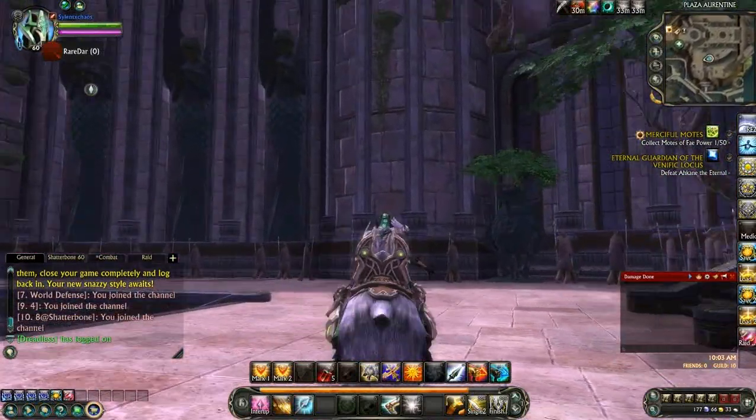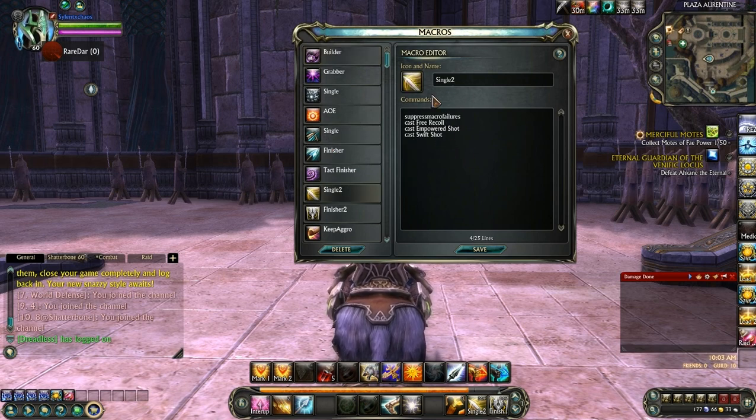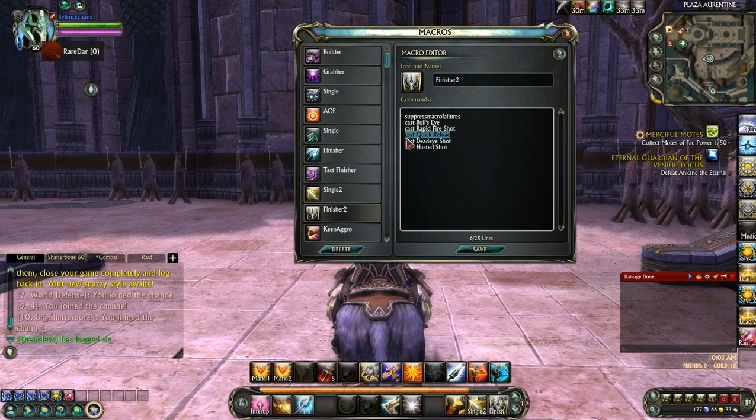For starters, I'm going to show you my macros that I use. My macros are single target — this is my builder, this is what I build all my combo points with. It also includes Free Recoil, which makes my next finisher only take two combo points, and that is followed by Empowered Shot and Swift Shot. My finisher macro is Bullseye, Rapid Fire Shot, Quick Reload, Dead Eye Shot, and Hasted Shot. Make sure you have Quick Reload in there because it makes your next Empowered Shot not have a cast time, which makes it really nice.